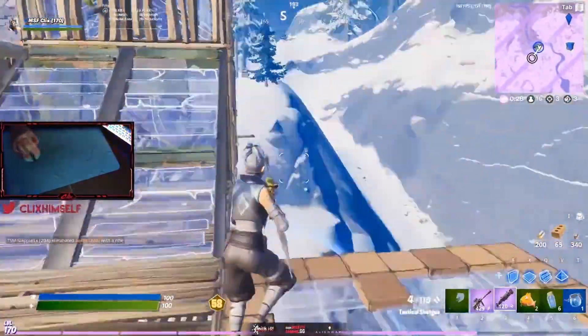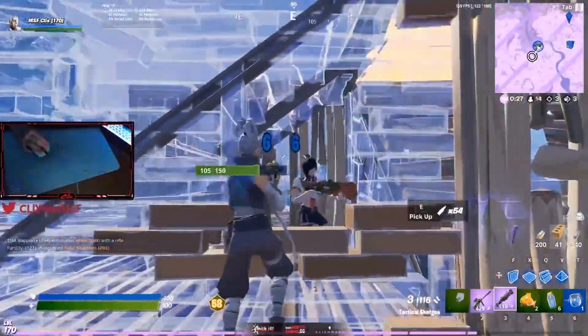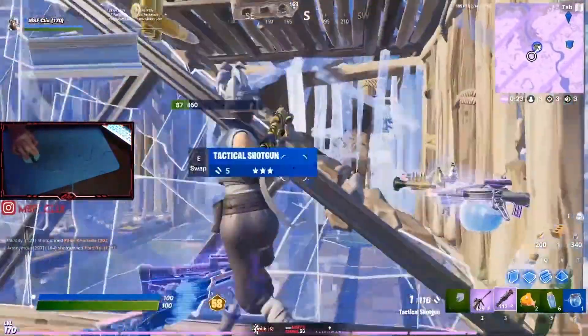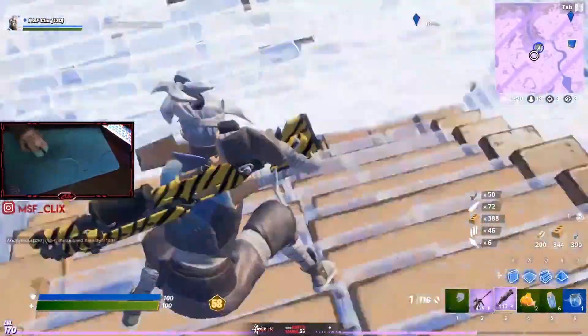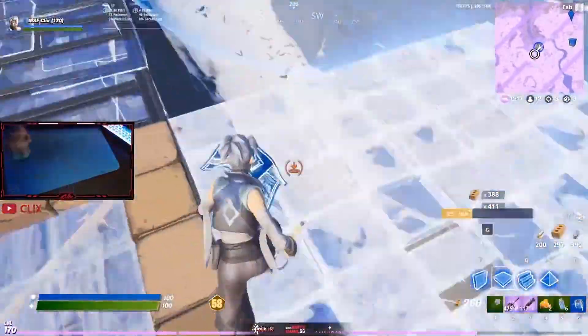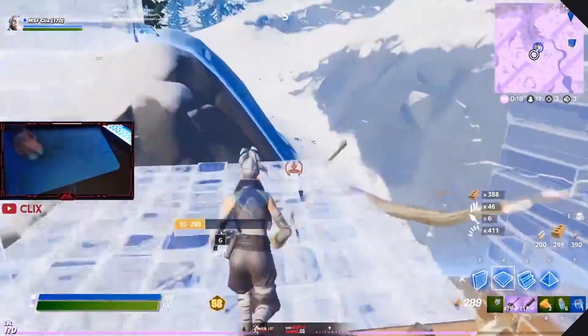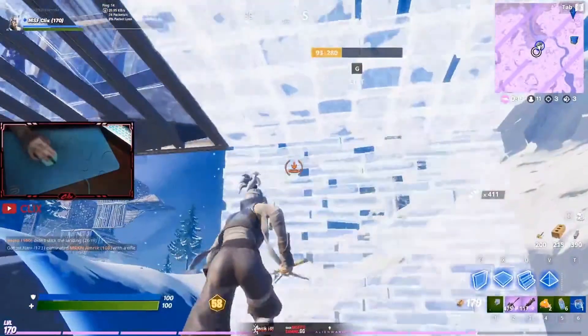At this point Clix has mostly caught up to the pack from his late rotation. He third-parties, landing big damage before having his kill sniped — but he gets the loot, so it's still a win. Clix continues to rotate until he reaches zone, at which point he boxes up to reload and regroup. And once again we see Clix conserving mats by building only what he needed for cover.